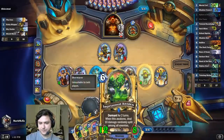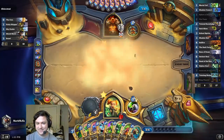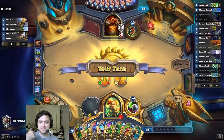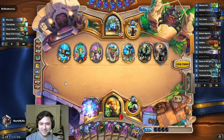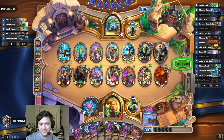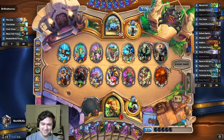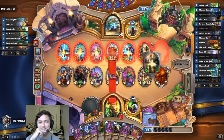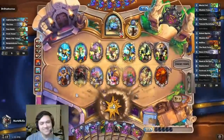Got some nice taunts in there. We're going to have to have the Shadow Council carry. I'm going to get Bloodlusted next turn, aren't I? Need some taunts. I didn't get any taunts — that's pretty terrible. We got the Beast, a 6-mana 4/4. There are some not great cards there. And a Bloodlust — are you kidding me? That's actually so gross. Not well done at all.